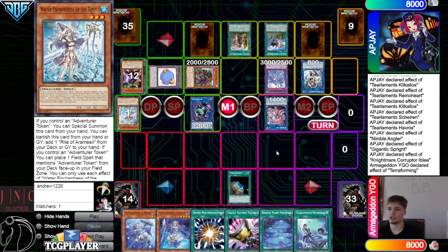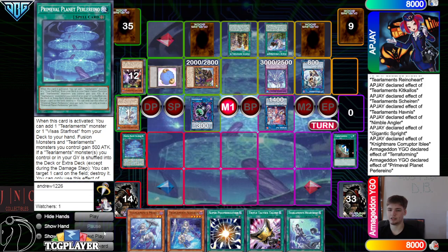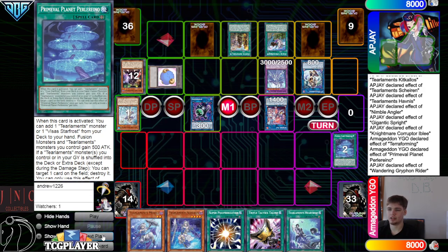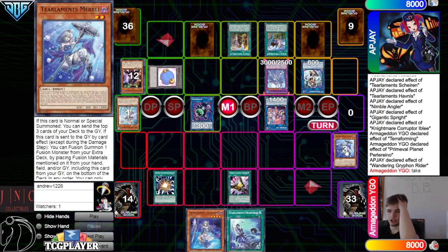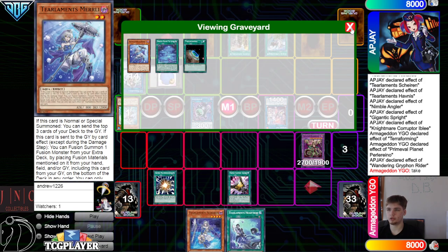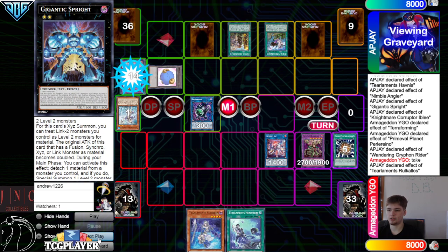They could have summoned it under the Extra Monster Zone and protected it, but they didn't. Then they're going to go Planet, and then Chain Griffin Negate — shuffle back, destroy. Then activate Talents to take — no response. So we're going to chain Super Pauly, to use Rukalos and IP, bring out Dragos to Paylea. Then we get to take Elf.